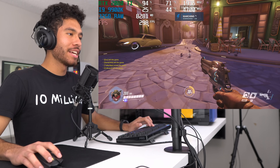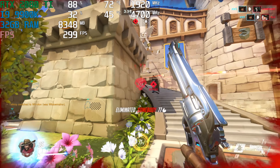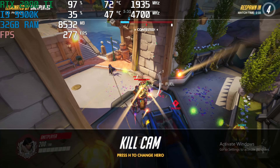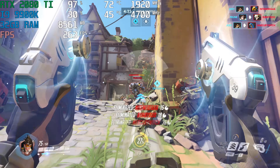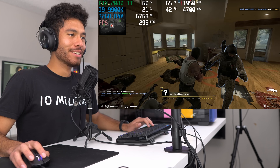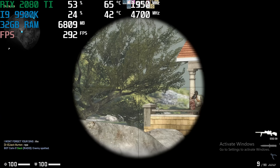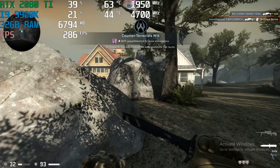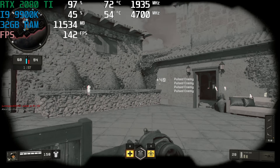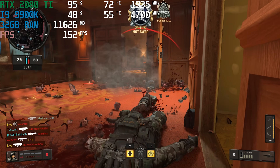Now playing Overwatch on the ultra settings preset. Some action with Pharah's ultimate — 'Justice rained on us' — and some clutch plays happening throughout the match.